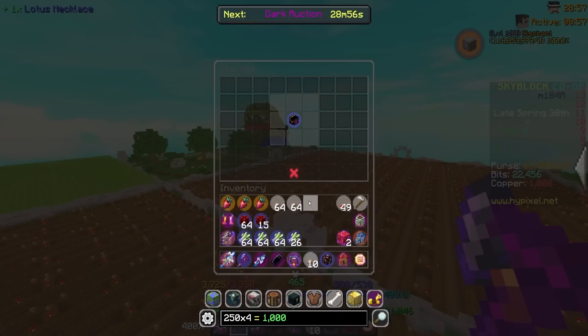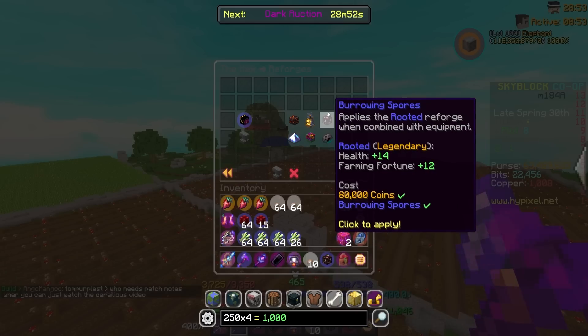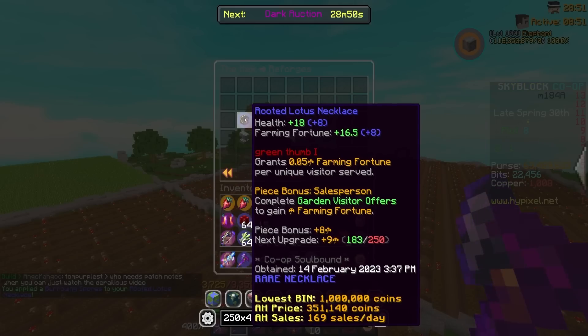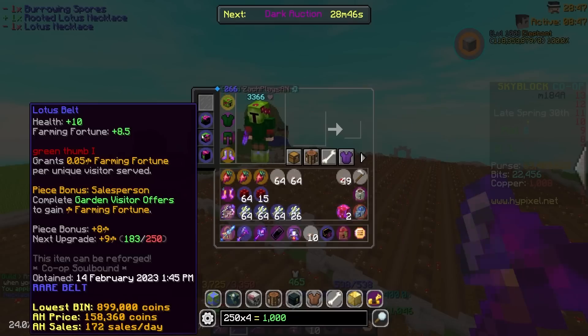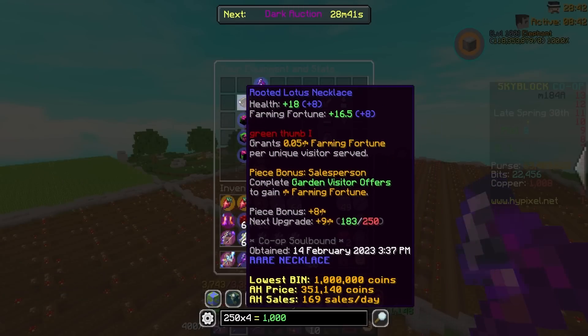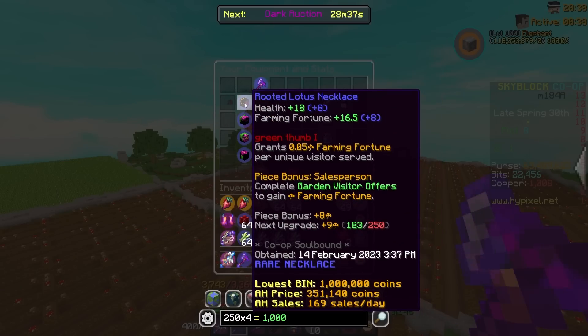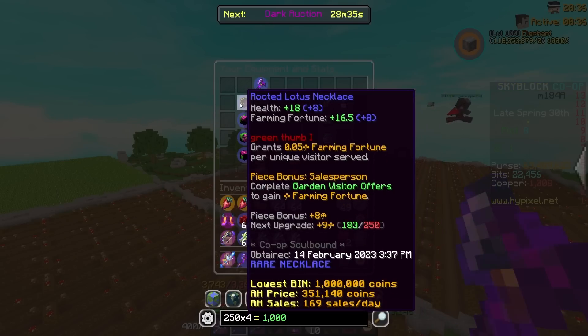Let's go into the Hex — reforges — burrowing spores. Boom. What's that give me? 8 farming fortune, 8 health. I will take that. It's actually pretty good. I am going to want to get these recon though, as well as my whole set now that we have reforges on these things. So that's something to work towards in the future, as well as the rest of my farming tools. Rooted on our first piece of Lotus equipment — that's pretty exciting stuff.